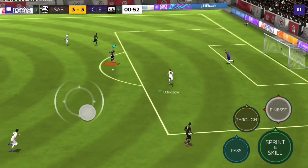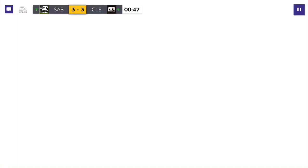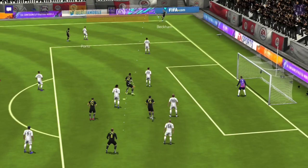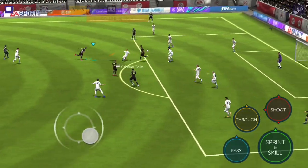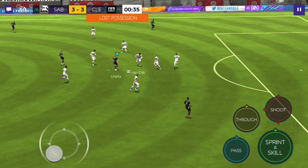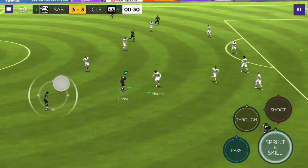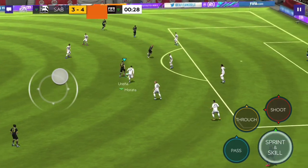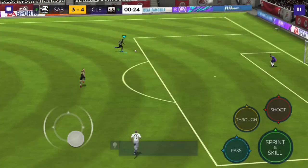Ureña with another finesse shot — his finesse shots don't seem that great so far; he's lacking there. But his direct shot was great — finishing and shot power were great from him. He's got a very, very small roulette, which is nice. On the ball, he actually feels pretty nice as well. Balance is a little low, but his agility is very, very good, and he definitely feels like a very, very good striker.